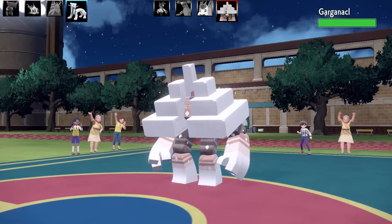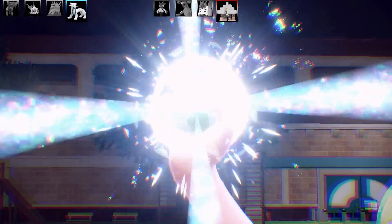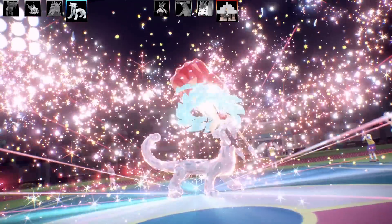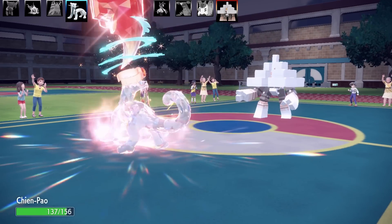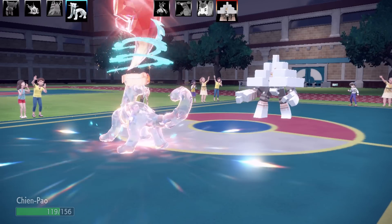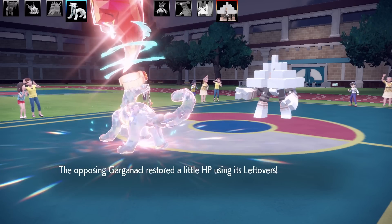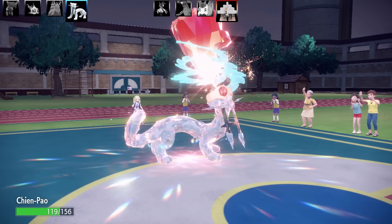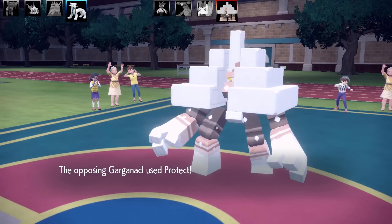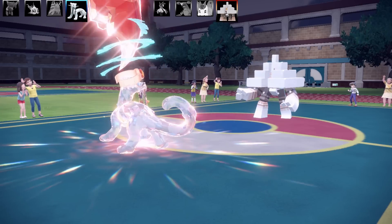I don't want to get hit by a Rock type move being an Ice type, so I'm going to Tera into Fighting type. That'll also boost the power of my Fighting type move. I'm feeling confident - I can set up a Swords Dance here. The Garganacl goes for Salt Cure, which is not very effective. That worked out very well. It's got Leftovers. I've seen people mainly use this to set up Stealth Rock and Salt Cure. A lot of people nickname it Minecraft. They go for Protect to get some more Leftovers back.